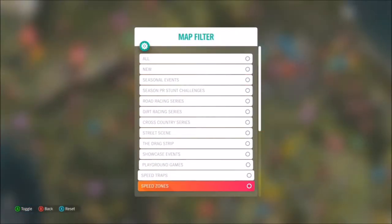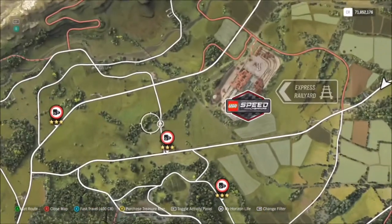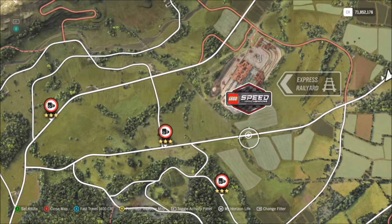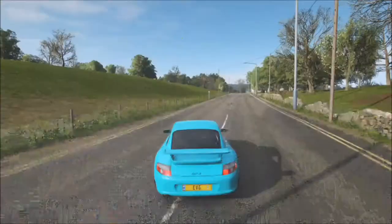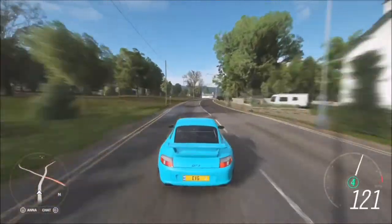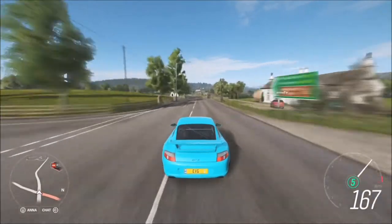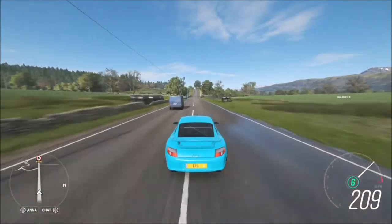The third challenge wants you to earn three stars on a specific speed trap. The one in question is just by the Express Rail Yard, called the Roman Mile. You need to hit 225 miles per hour to get three stars. It's quite easy depending on what car and tune you use.